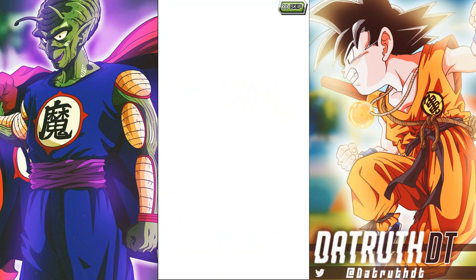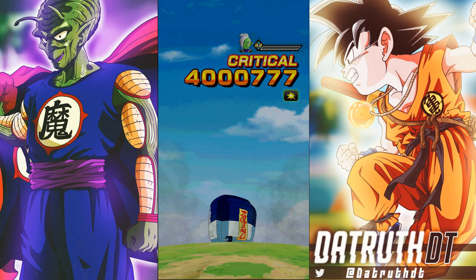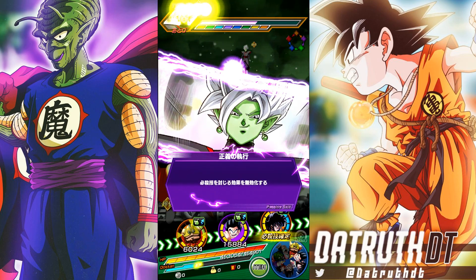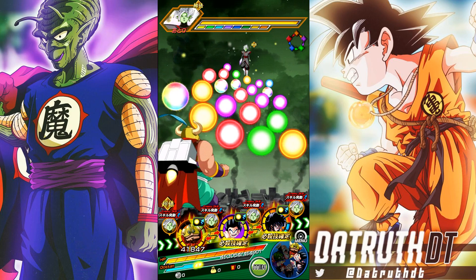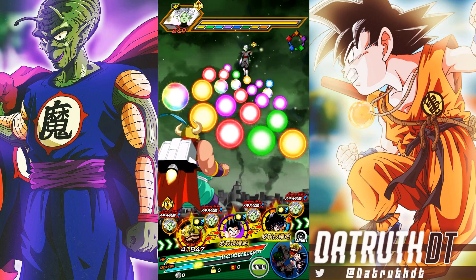That Roshi card is really fun — Demon King Piccolo is pretty good but Roshi is real intriguing. Okay, this is the turn we're looking for. We finally got Ox King on rotation — this is Ox King from the start of Dragon Ball, of course.